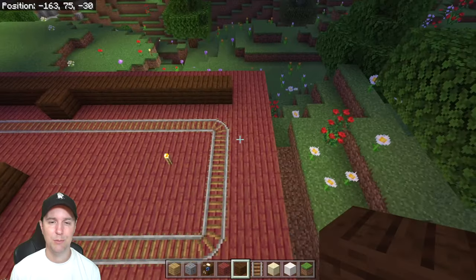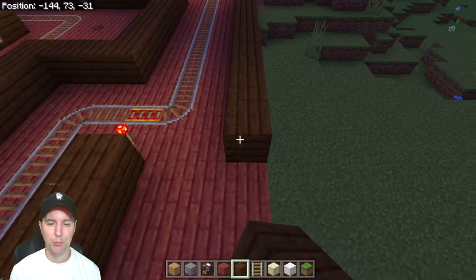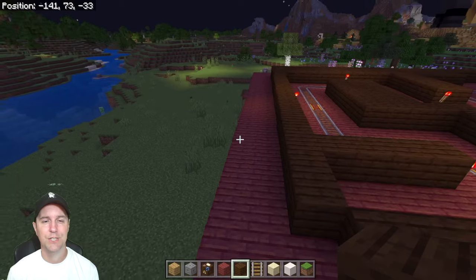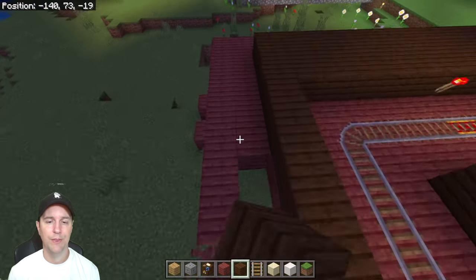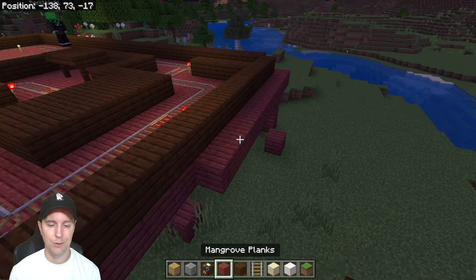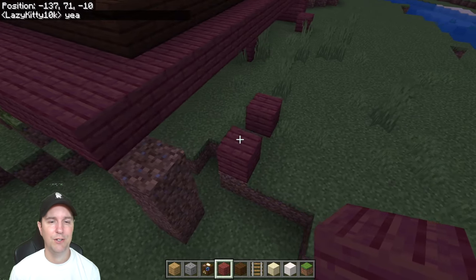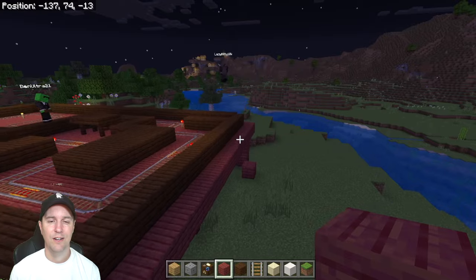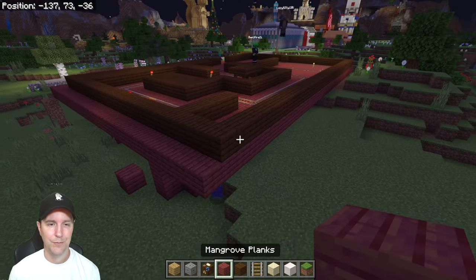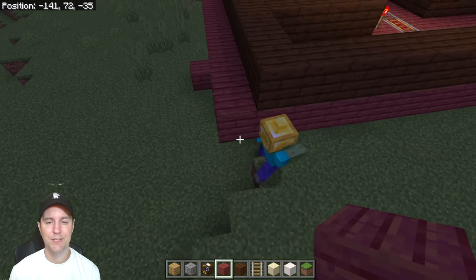I like the redstone torches inside — that's creepy. I like how we have zombies in our basement, that's creepy. I'm going to extend this wall a little bit. Zombie, you're in my way! Ben Ultra is hammering him. We had a two-block rim and I destroyed this side — oops, I'll put it back. You've got to have a little porch going around your haunted mansion.